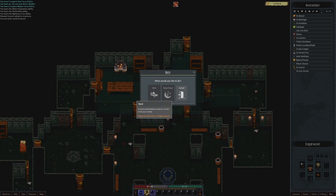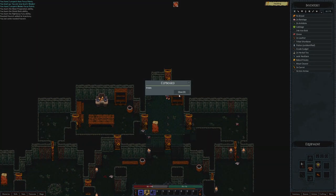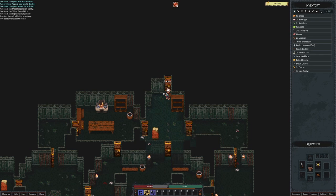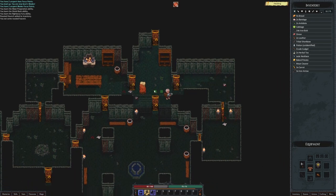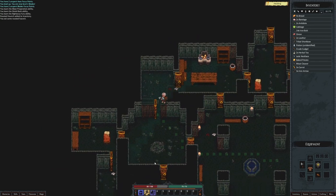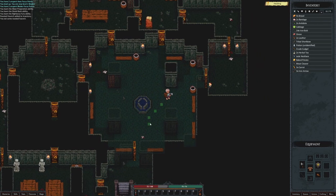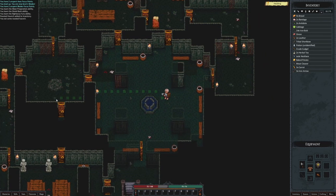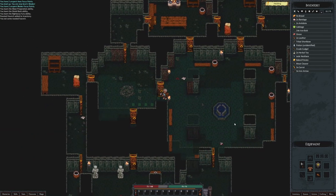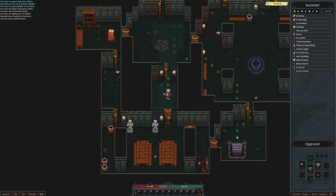This door is locked. Do we have a map? Hitting M on the keyboard produces no map. It looks like when you click anywhere, you are very committed to that movement — I was not able to stop that from happening.